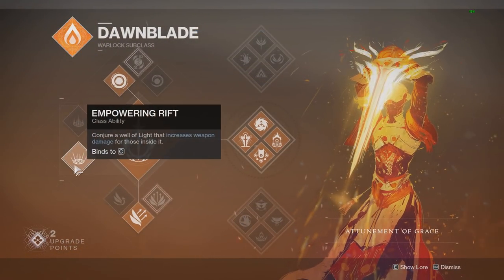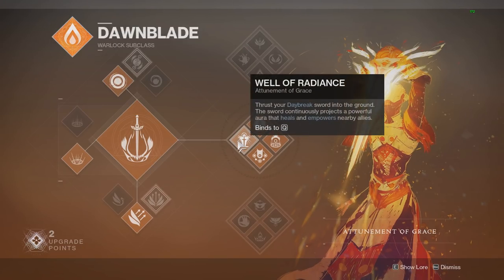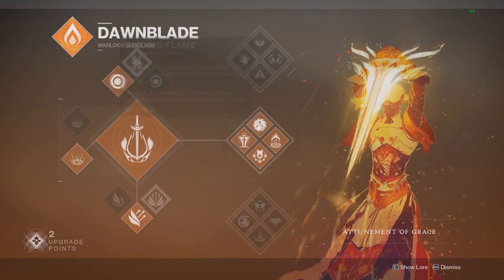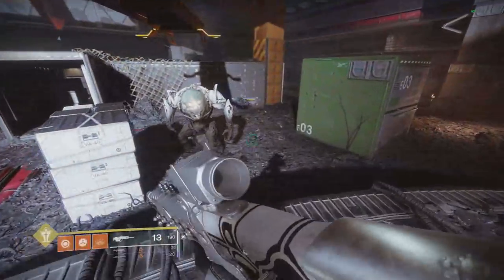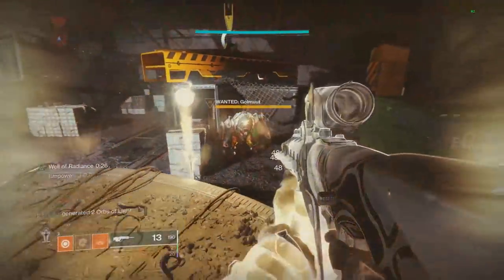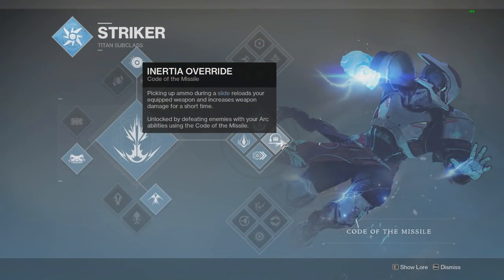Now, I said all buffs in the game stack, but this is one exception: between all three Dawnblade buffs, only two of them stack. Guiding Flame and Well of Radiance stack, but Empowering Rift does not work with the other two. So the only combo that works is Well of Radiance and Guiding Flame. Demonstrating this: put down the super, grab the melee, and shoot — I hit 679, which is a higher percent than the previous clips, so they are clearly stacking.